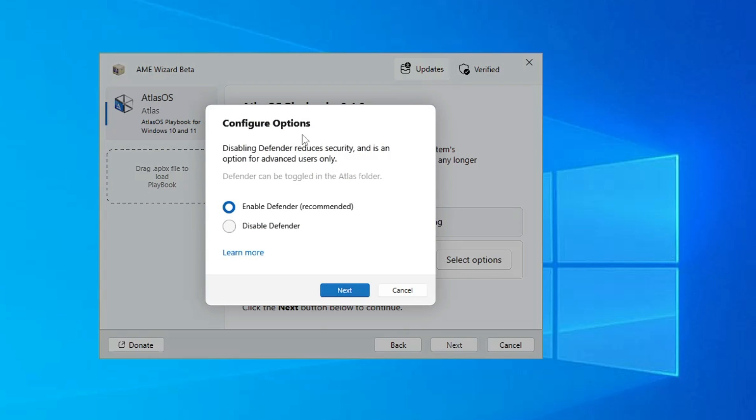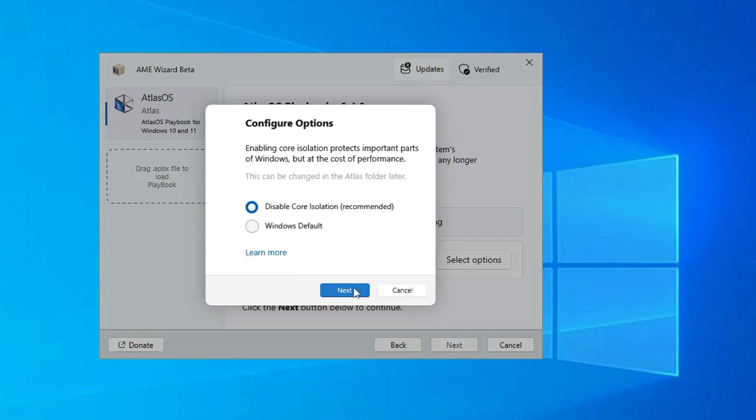In the configuration options, click Select Options. Here you can choose to enable or disable Windows Defender security — I'll keep it enabled, but you can disable it if you prefer. Then click Next. For default Windows mitigation, I'll keep it selected and click Next.